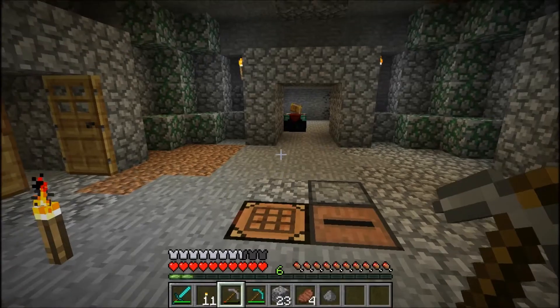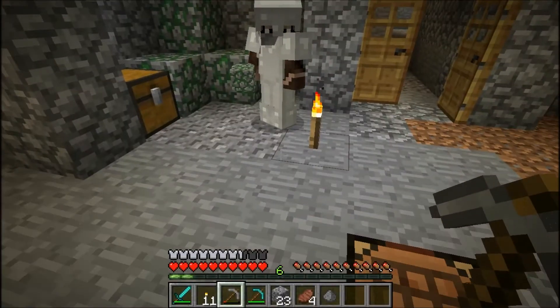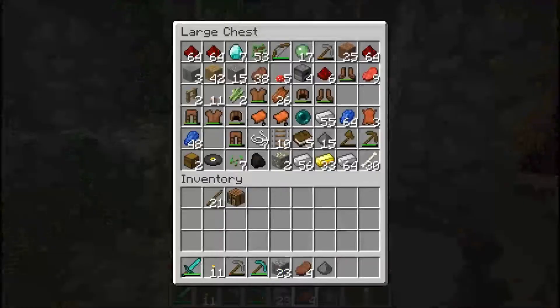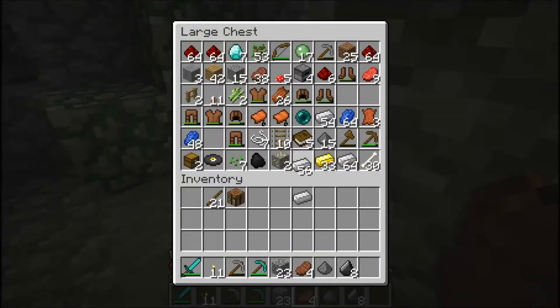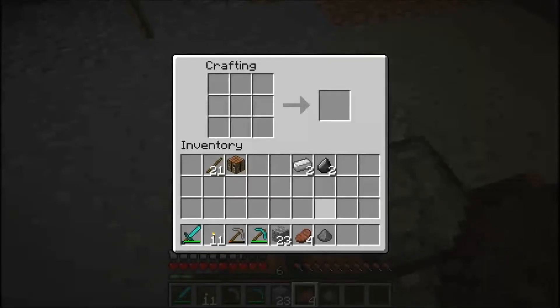Do you have any flint? Yes. Okay, toss it to me — I'll put it in the chest. We need to get more arrows, so we need to hunt some chickens down and put them in a little coop.